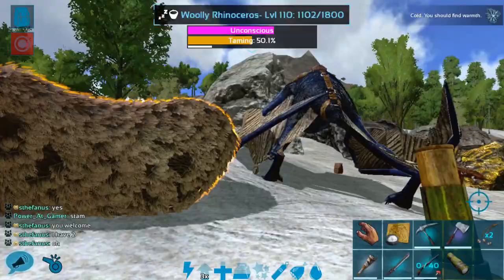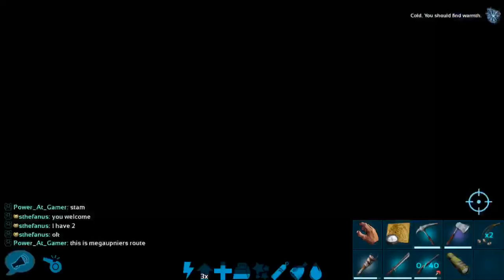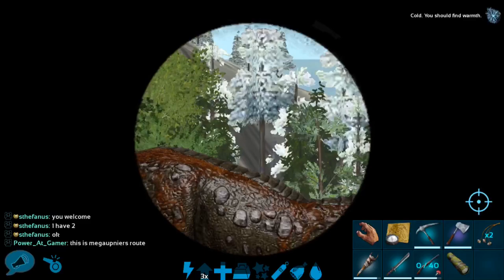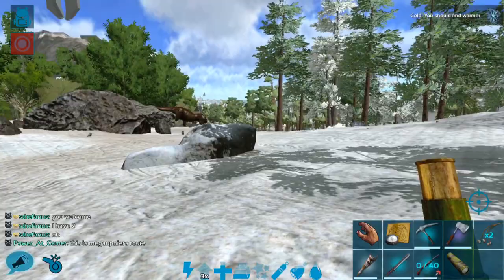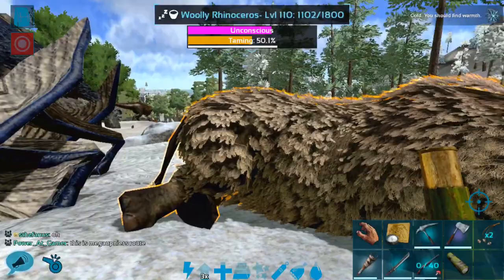Luckily, this rhino is about halfway done, and I've killed most of the stuff in the area. So as long as I don't go out of render, we might be okay. I'm a little bit worried about that rex over there — it is a level 120 male. I feel like it's going to come over this way, and really all I have is my sword and a helmet right now for defense, along with the quetzal.